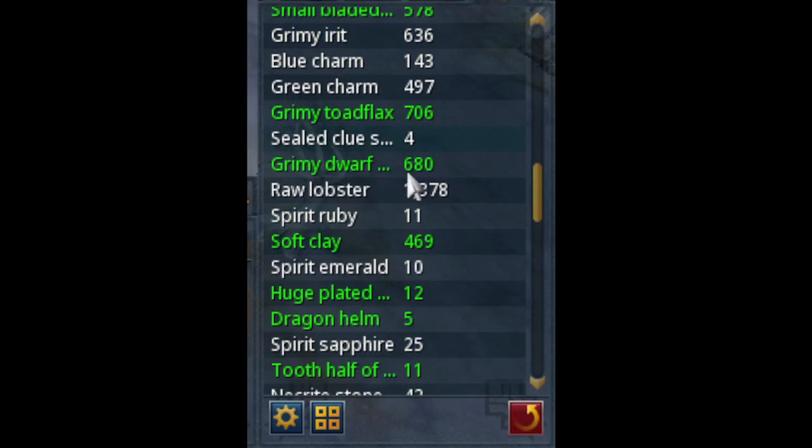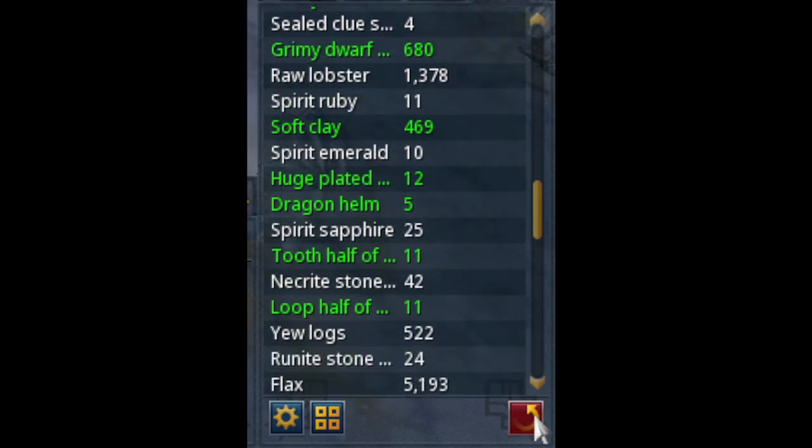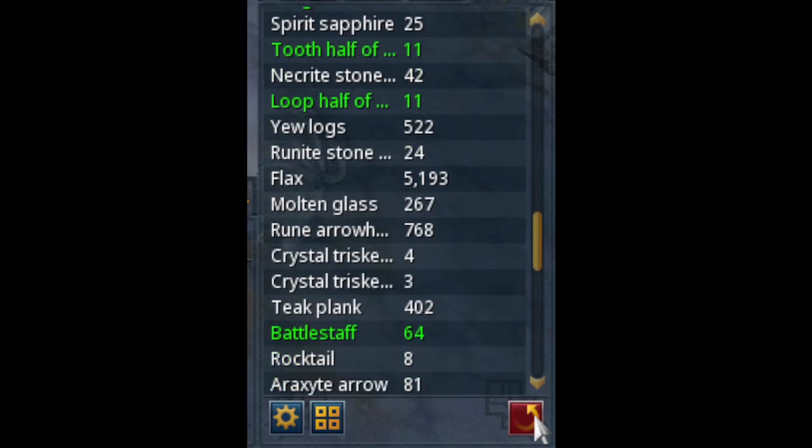I did hit the soft cap of 50 Elite Caskets, in which case I was able to get 4 Master Clues, which is pretty good in my opinion. You do get the rare drop table like Raw Lobster, Spirit Ruby, Soft Clay, and then 5 Dragon Helms, which I did not pick those up because it's pretty much RNG.